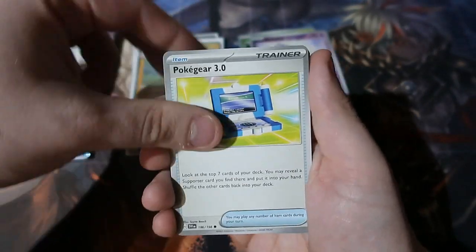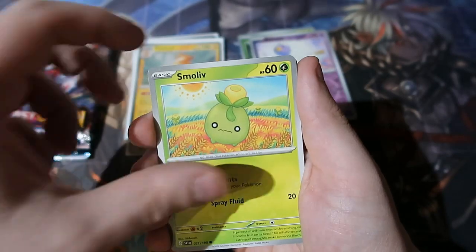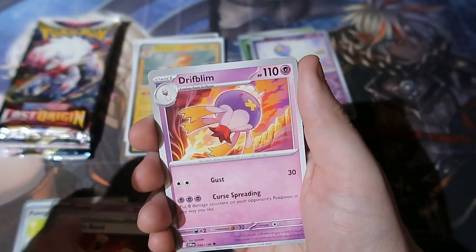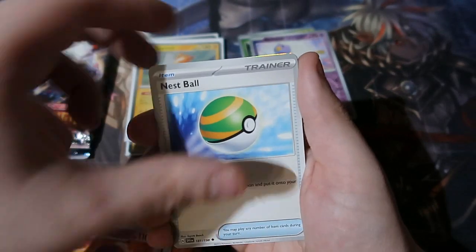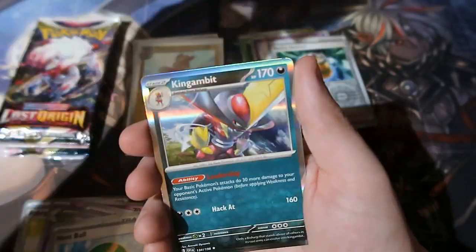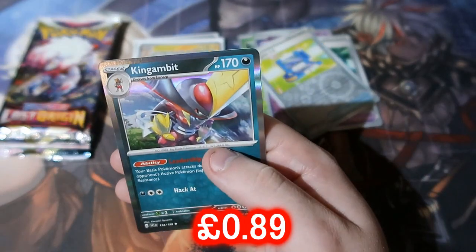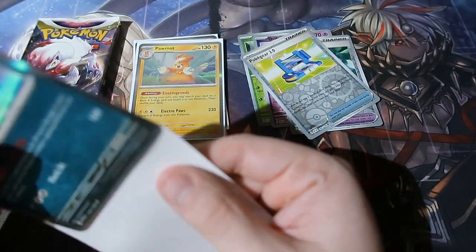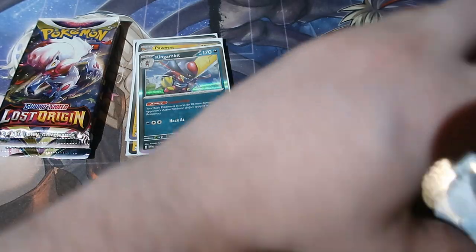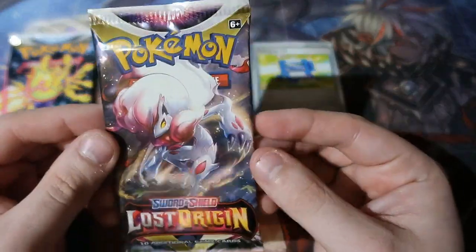We've got ourselves Pack Number 3 — Florete, Palafin, Smoliv, Defence Band, Drifloom, Nymble, Rocky Helmet, Poke Ball, and the King of the Knuts. Although rare, that is not good. Not very good, not very nice. Not very good, very nice! Goodbye, Chicken Nugget!